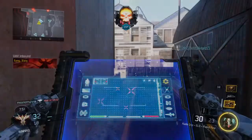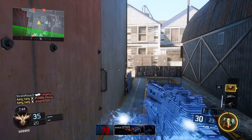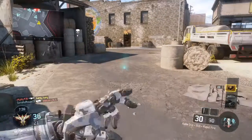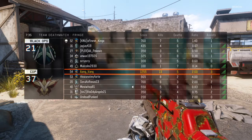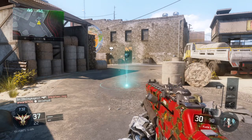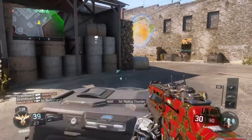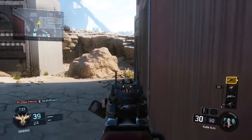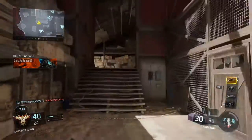Establish perimeter at 10,000 feet AGL. UAV energy levels at 50%. Supplies dropped, exiting KO. UAV fuel levels 5% AGL, Rolling Thunder on standby. HCXD inbound.